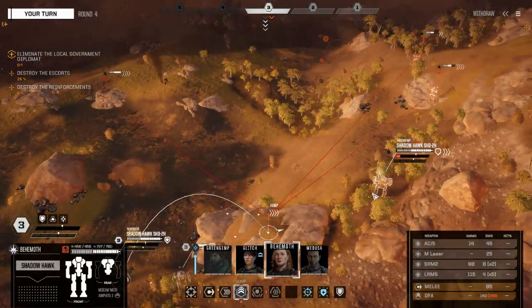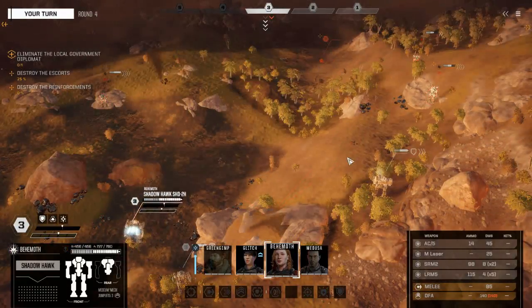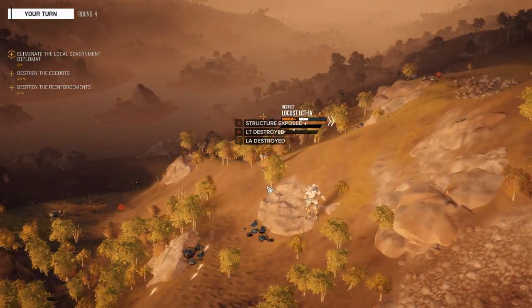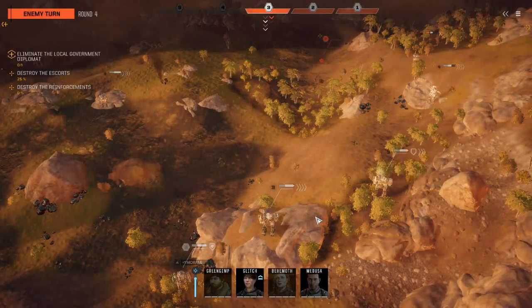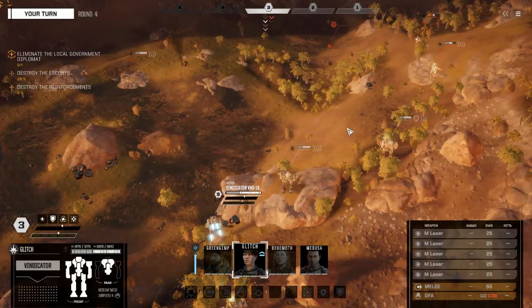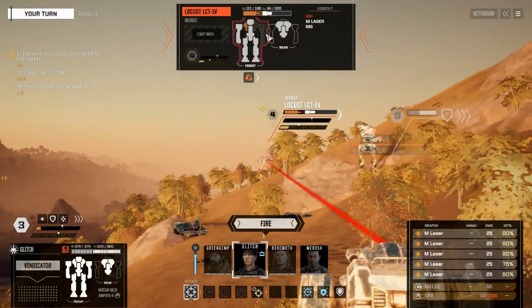We're going to jump him up here and turn him so our front is facing everybody. We're going to attack the same guy - notice we have slightly better targeting solutions because we lowered his evasion. We actually broke his entire right side, which means our Vindicator should be able to finish him off. We're going to fire a normal shot - if two of our lasers hit his center torso he dies. We eliminated two evasion pips - this guy's hit chances are very high now. That's a kill.